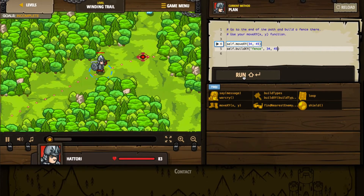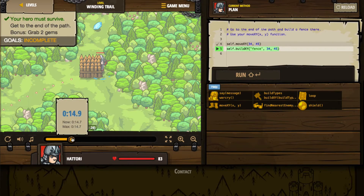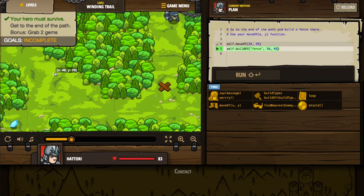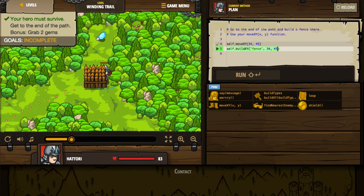I'll hit run again, and it hasn't flagged an error, so that's kind of positive. All right, so I've built my fence. Let's go ahead and get our bonus. Hold on — we actually have to get to the end of the path as well. Do we need to know where the path is? Yeah, the path is at that X. After we build our fence — actually, we won't build our fence yet.